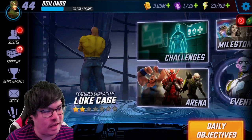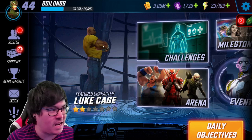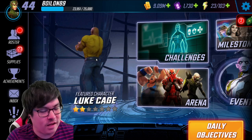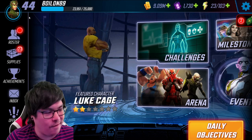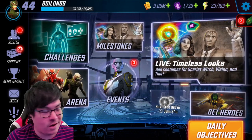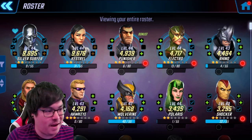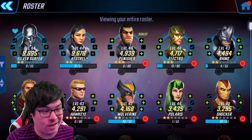Hey, what is going on everyone? I just wanted to give a final baby account update here with my Boilon89 account. This is on Wednesday — the final day before I release week two of Throwback Thursday, which comes out tomorrow. We are at level 44 and halfway to level 45. The biggest difference has been Silver Surfer and Kestrel — especially Kestrel. We did get her unlocked and we might actually be able to get her to three-star by the end of the event.